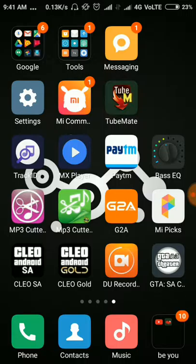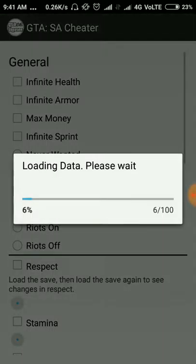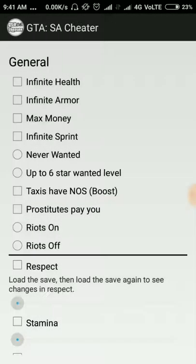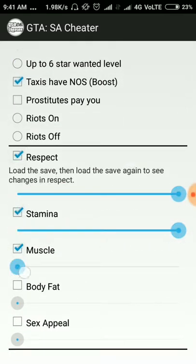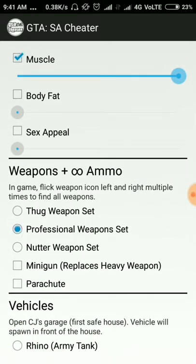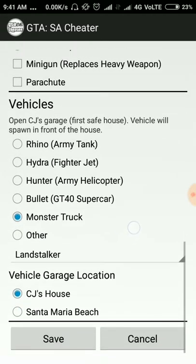I have the GTA SA cheater open. I skip to save — 'Big Smoke 3' — and set it up with infinite health, max money, never wanted, taxi boost, max respect, full stamina, full muscles, professional tools, and bring the monster truck. Then save.